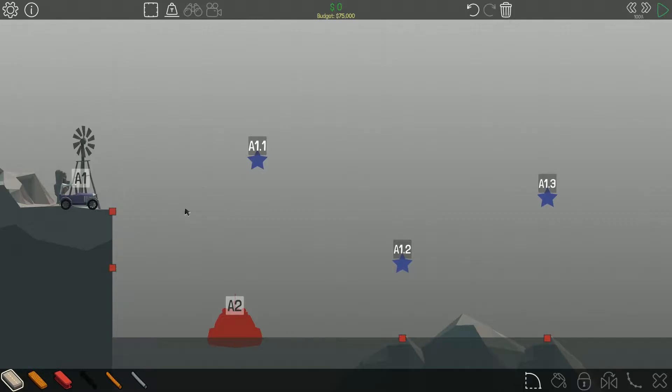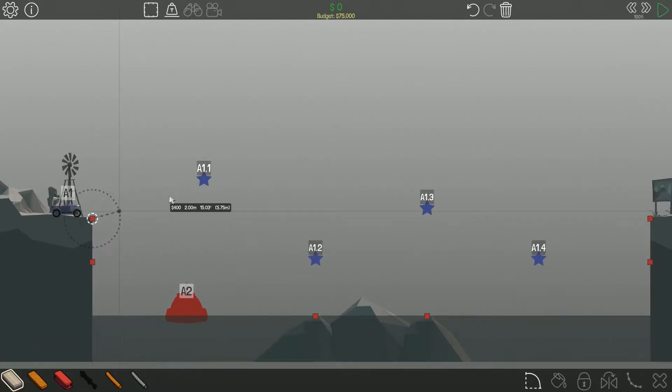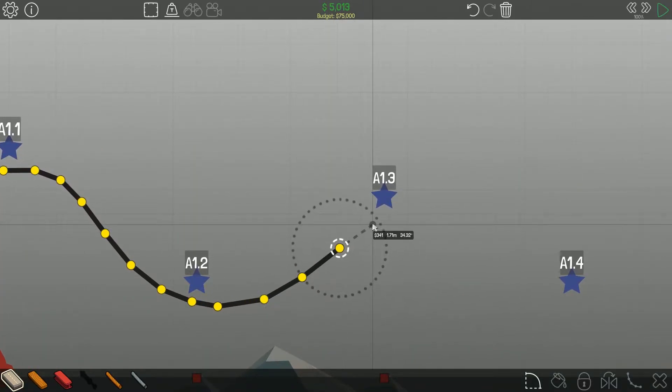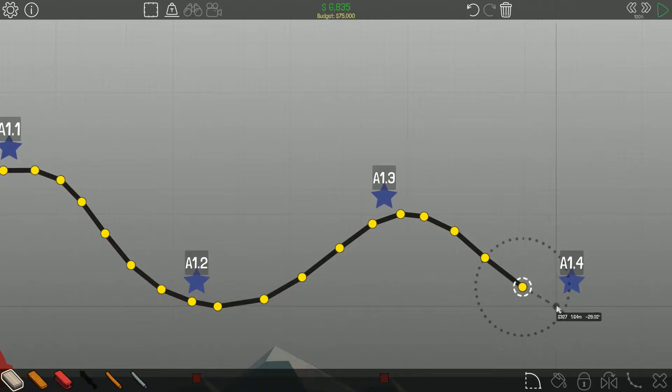Once it starts expanding it pushes really hard — that road snaps and that road snaps. So we just need to reinforce those roads; I think that alone might just be enough to make it happen. Let's go back up to really speedy mode. It's just going to keep breaking as far as we go across. I'm going to go ahead and reinforce this entire thing and see if we can make this happen.